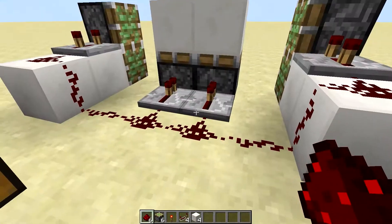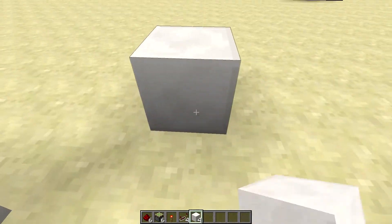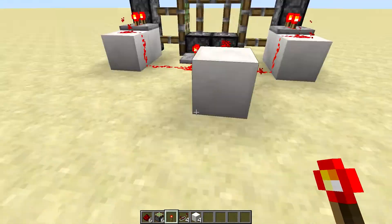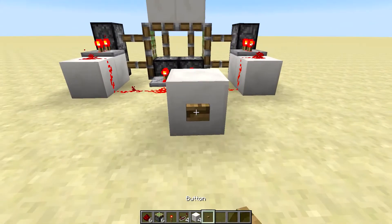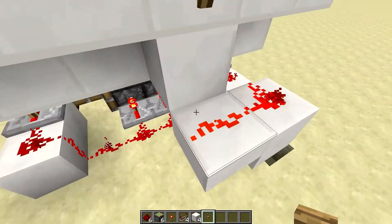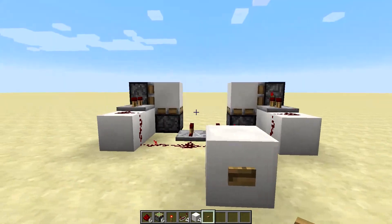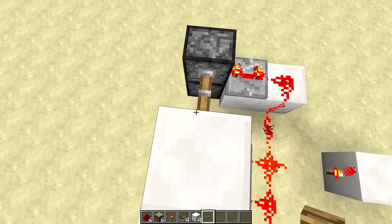Obviously you could use more redstone to wire this thing up. I just forgot to put the inverter, so you do need one more block than I originally said — you need five blocks. You set your inverter up and you've got it. You could use more redstone and more blocks to wire this up to wherever you're building. This is how it works: you press it, it retracts, then it goes back up.